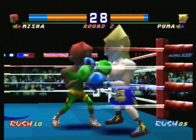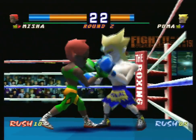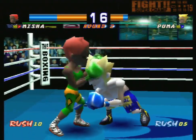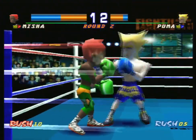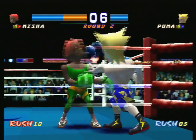Thanks to our low punches, his stamina gauge didn't refill very much, so we can go in for the killing blow this round. We have to be careful though, because while we're going for face attacks he can do uppercuts. Being aggressive is definitely the way to go when your opponent's low on health, but it does leave you open.